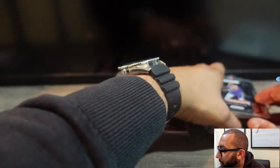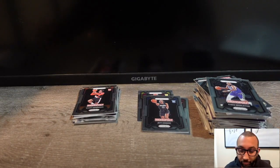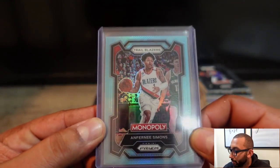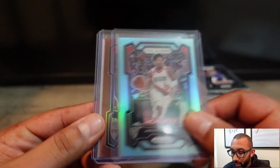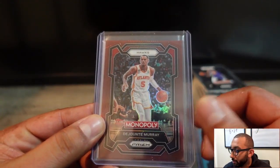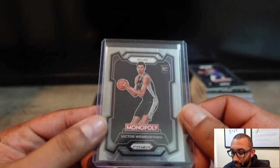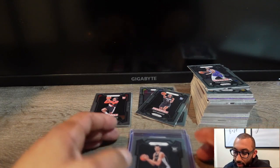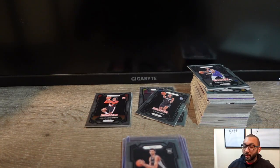I'm going to take a little timeout and go over some of these hits. Going over the hits: first up we got Anthony Simmons numbered to 199, Dejonte Murray numbered to 249, and can't go wrong with Victor Wembanyama. If you like what you see, go ahead and comment, like, subscribe, and I'll catch you on the next rip.